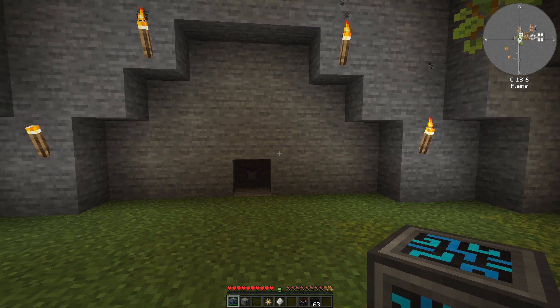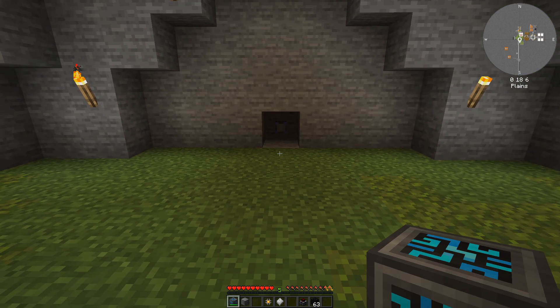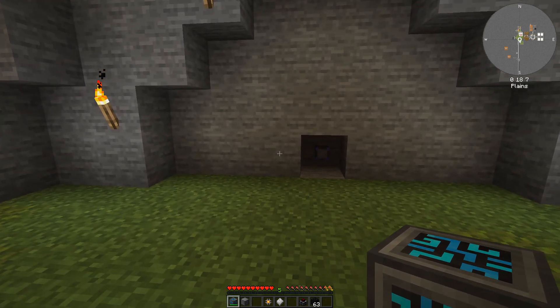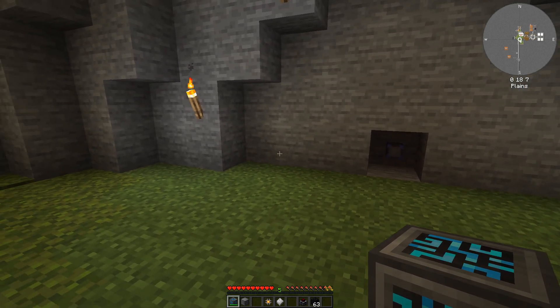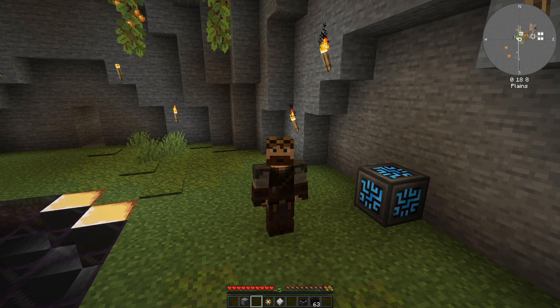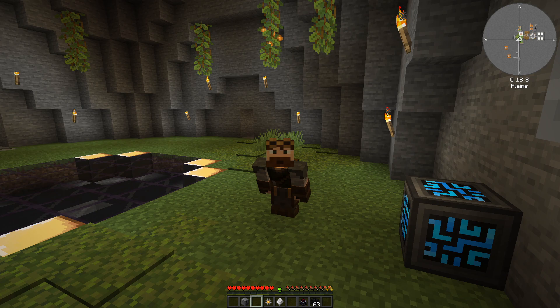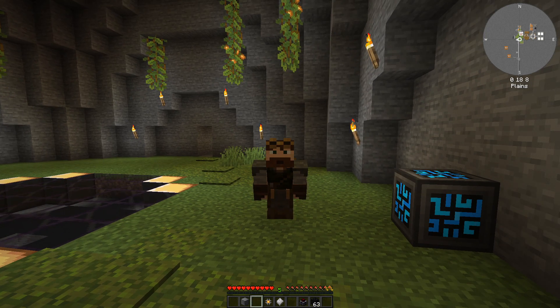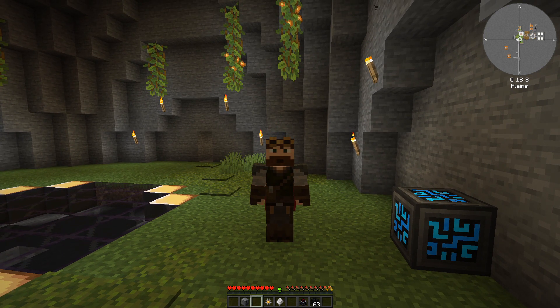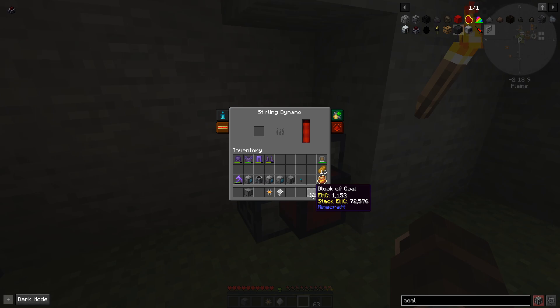The core component of your Refined Storage network is your controller. You can only have one of these on a network, and the controller will show you a list of all of the other blocks you have connected to your network, along with how much power it's using. There are many ways of powering these blocks - I'm using the flux power network here, but if you're early game, I recommend that you start with the sterling dynamo, because this converts coal into power.